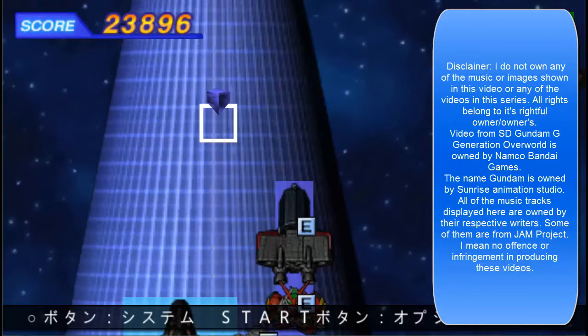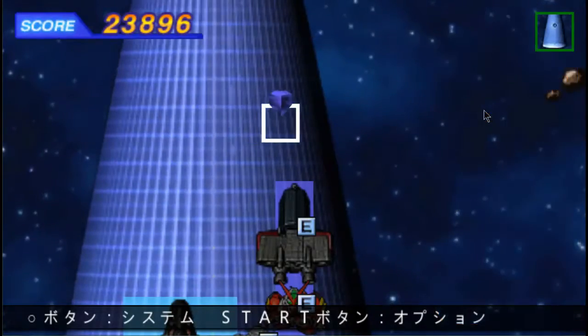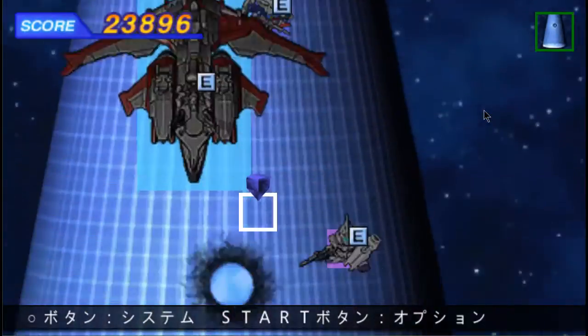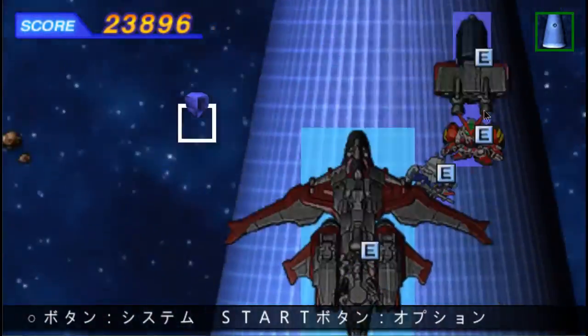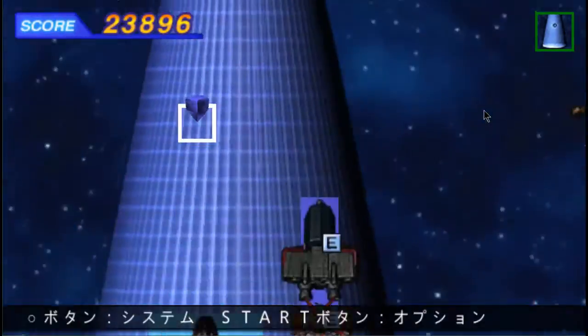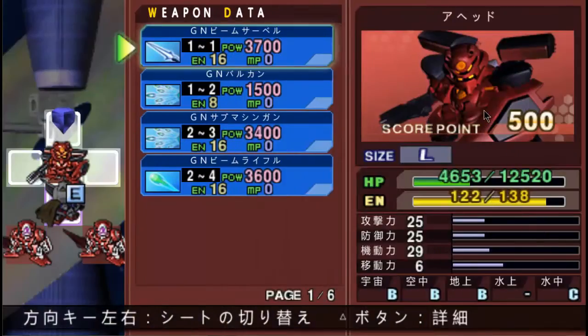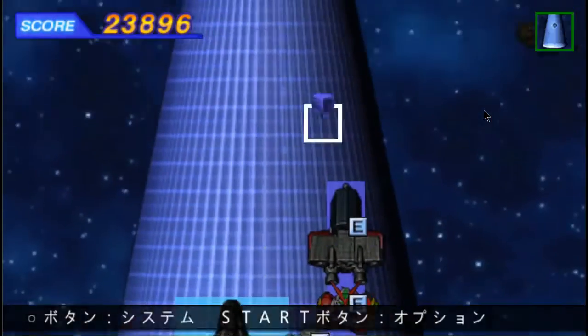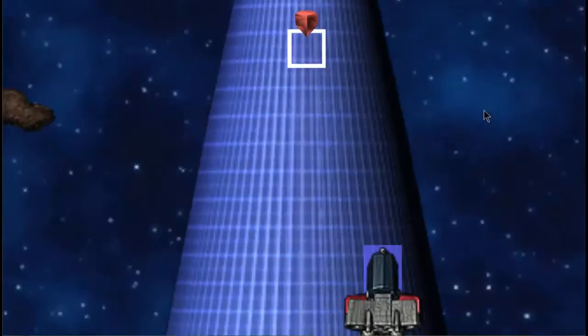Hello everybody and welcome back to Let's Play SD Gundam G Generation Overworld! In the last part, we failed to get a secret unlock, badly. And the Exia turned up, along with this guy. So that's what we're going to be doing in this part, and then of course we're going to be doing the over impact as well.